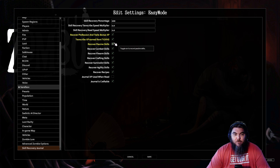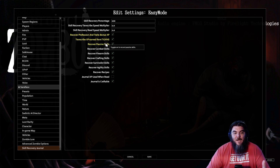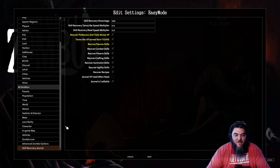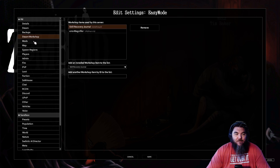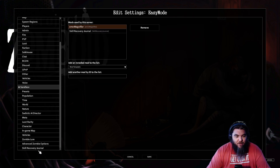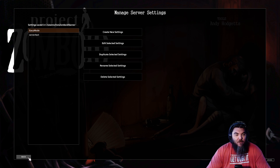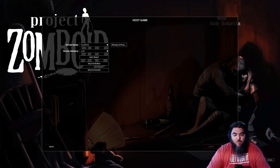The final option — come down to Skill Recovery Journal and select whatever options you want. I went ahead and checked all three because I don't know this game very well and I'm still learning it, which is part of why I want the Skill Recovery Journal. Once you've got that checked, make sure one last time you go over and confirm it actually saved — Steam Workshop, Mods, Skill Recovery Journal — then click Save.